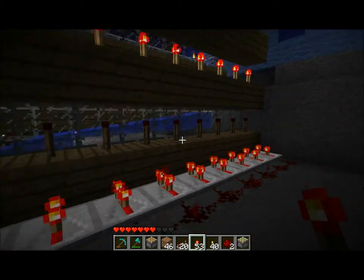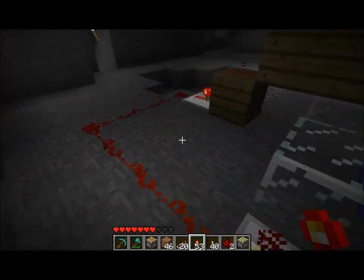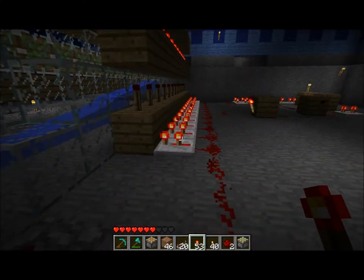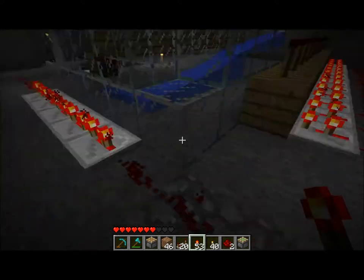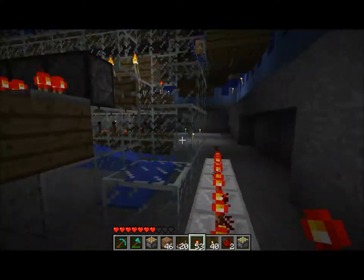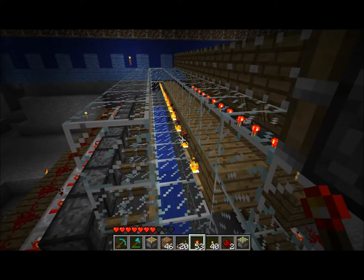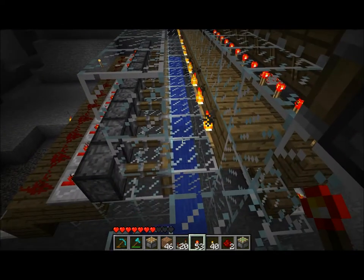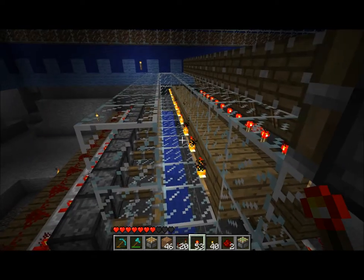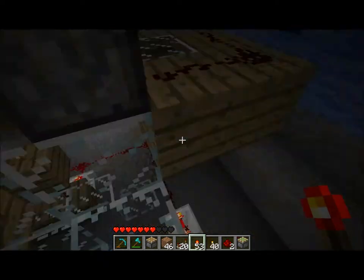With all the torches here it meant that the push pistons were always out, always sending the signal down here where it's delayed further to these pistons. The circuit is on all the time and it's the OFF that's being delayed, not the ON. You can see there's a significant amount of time between those ones pushing out and those ones pulling back — this lets your blocks fall to the water but doesn't let the sand fall to water, which kills it.